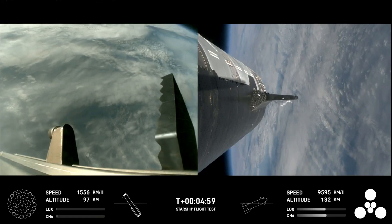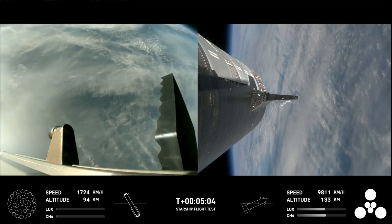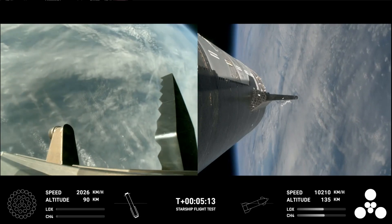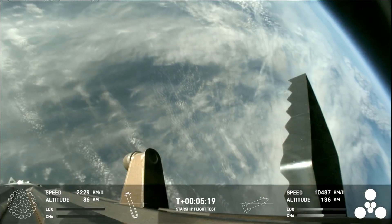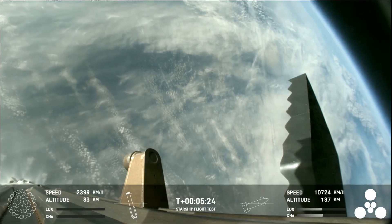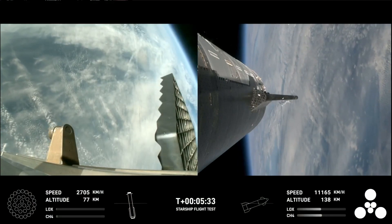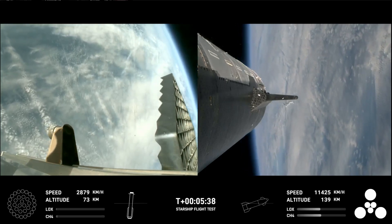Just as a reminder of the stage one test objectives: we're looking for controlled ascent, which we have so far; stage separation, which we cruised right through; as well as vehicles on a nominal trajectory. Starship's second stage is still firing its engines, following the planned flight path. For ship objectives, we're looking for hot staging — again, cruised right through that — controlled ascent, as well as orbital insertion. The bottom right-hand corner of the screen shows the ship engine graphics, so be sure to keep an eye on those.